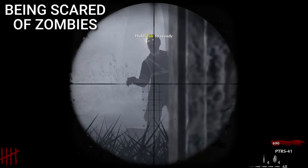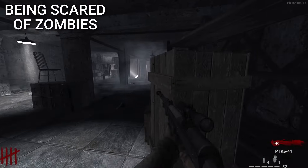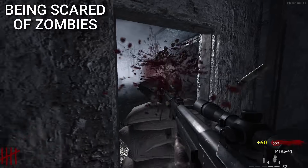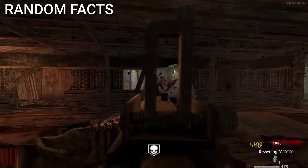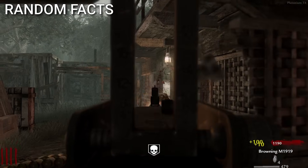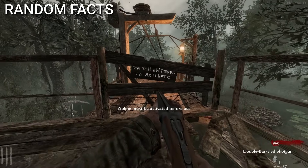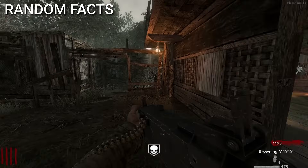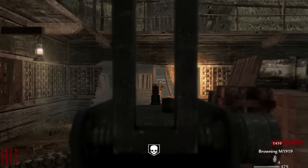Every zombies OG remembers being scared of zombies at one point in their life. Older games had creepier ambient sounds, and the color scale they followed gave them a more spooky look. OGs also remember random facts about certain maps — for example, on Shi No Numa, the map mentions a power switch but there isn't one. OGs probably remember speculating what this could mean and being confused in the moment.